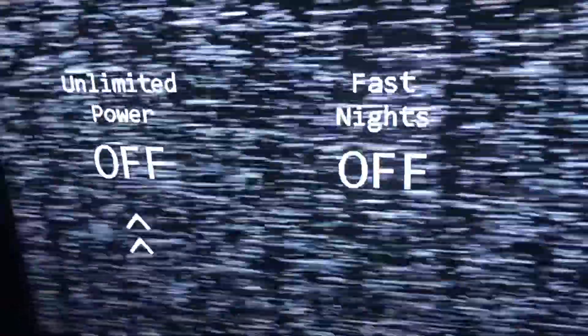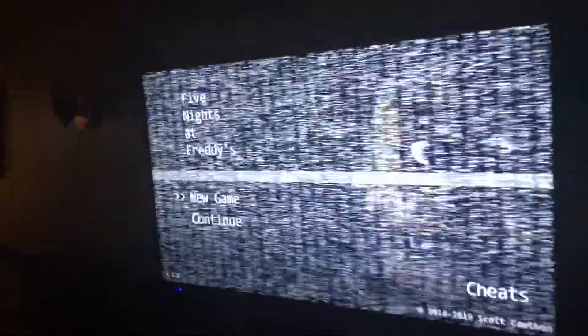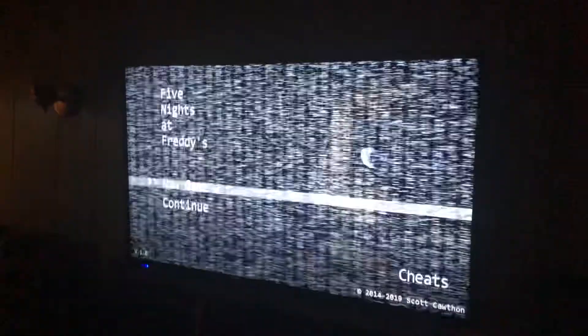Before we start, they give you access to cheats. We have Unlimited Power, which means you'll never run out of power. Fast Nights, which means the nights go by faster. And then Radar Map, which means you can basically see in the cameras where the animatronics are without actually being on their camera — well, when you look at the cameras, you can still see where they are even if you're not on their specific camera.